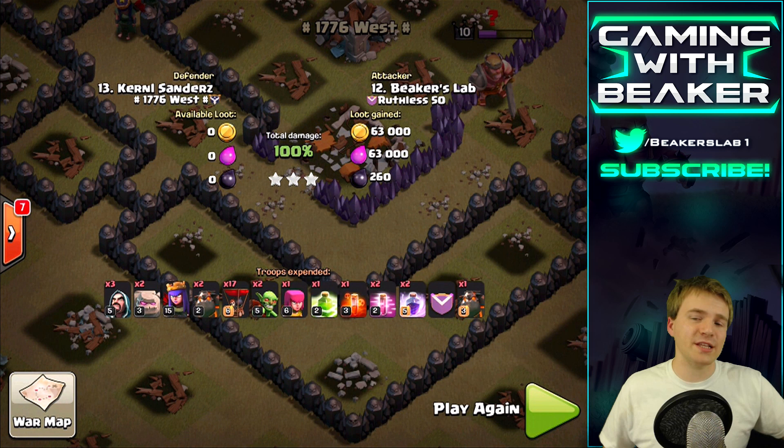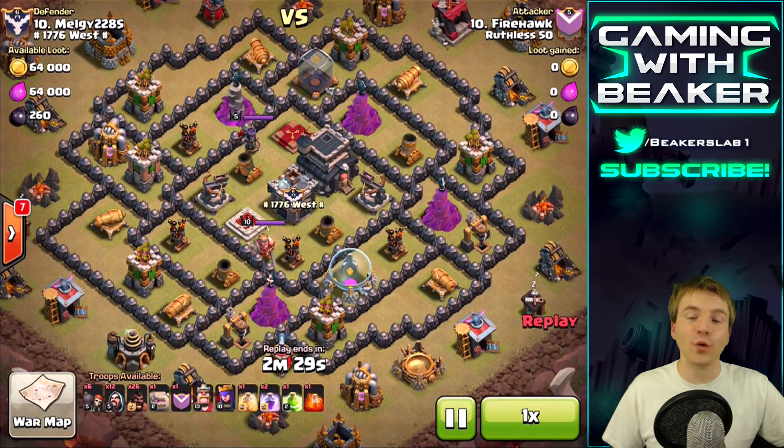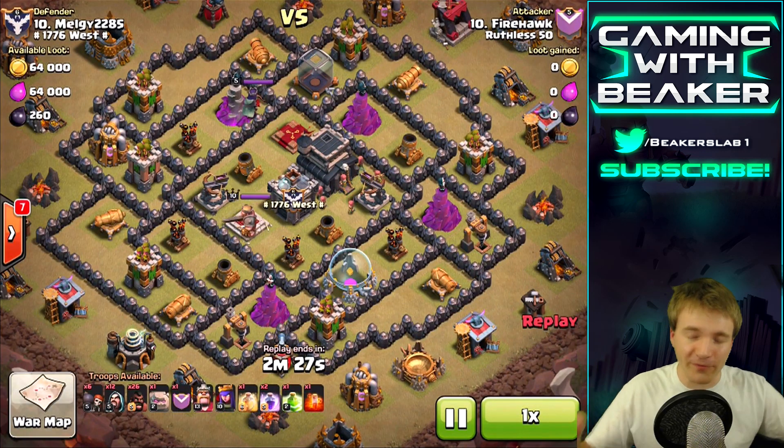Beaker's Lab wins - second three-star for me this war! Of course we're going up against easy bases, but that's my bread and butter. I'm a low level Town Hall 9, I should be able to attack lower level Town Hall 9s - that's how it goes. Alright buddies, we're going to end with this raid from Firehawk.